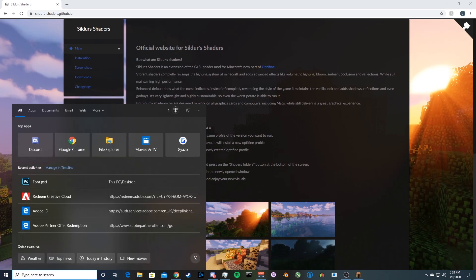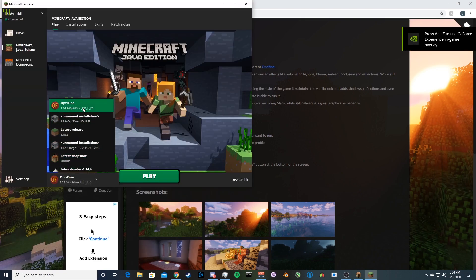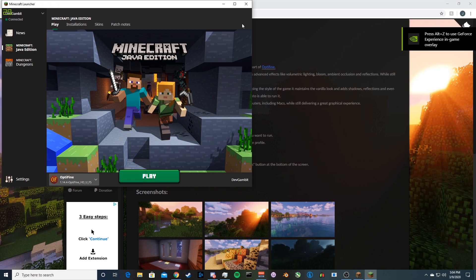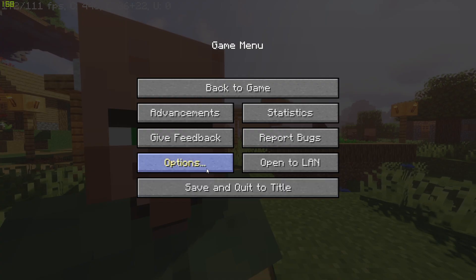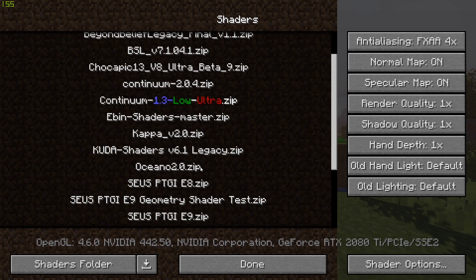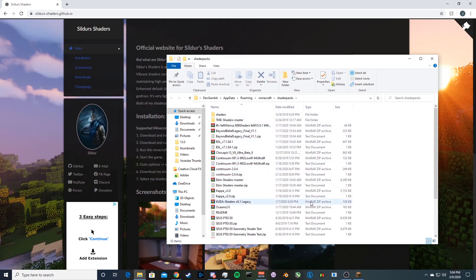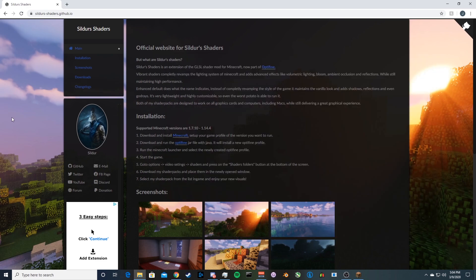Once you have OptiFine downloaded, open the installer and click Install — it'll do everything for you. Then go to the Minecraft launcher. After it's installed, you should see an OptiFine profile. Launch that, click Play, and Minecraft should open. Make sure you see the Shaders option in your settings. Your shaders folder will be completely empty at first, so click Open Shaders Folder.